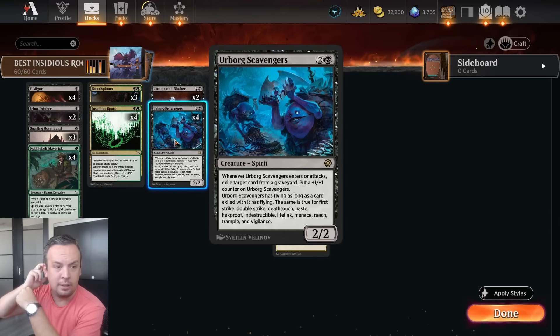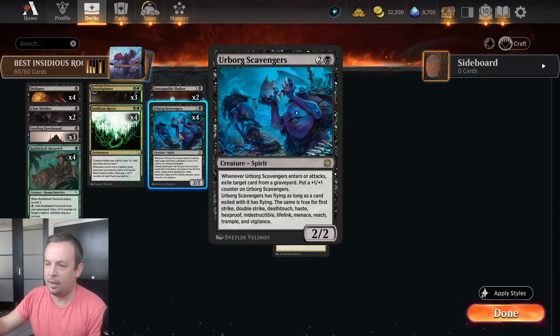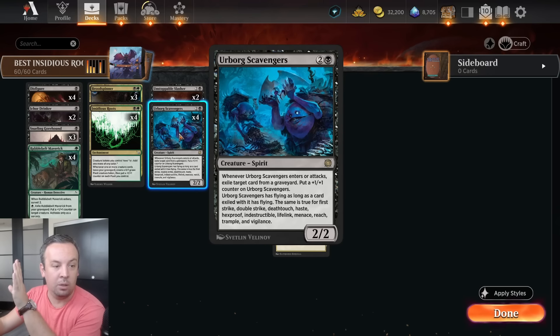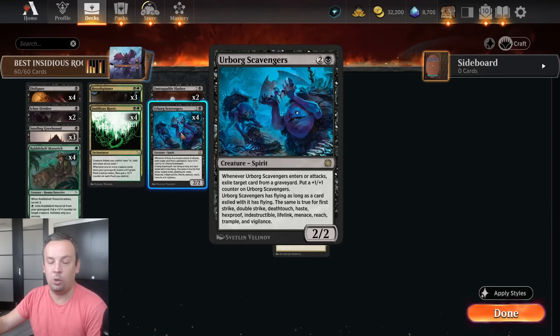Urborg — I know people tried this card a long time ago, but it's busted now especially in this shell. For three mana, it's a 2/2 that on enter or attack exiles target card from any graveyard, including opponents', and puts a +1/+1 counter on itself. So it always attacks as a 3/3 the first turn. It also gets all the abilities of the creature it exiled — flying, double strike, lifelink, whatever. Think about all the reanimator decks that ditch an Atraxa or a Valgavoth — we exile those so they can't bring them back.